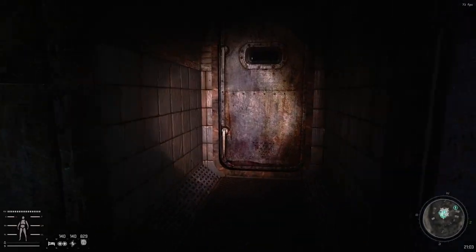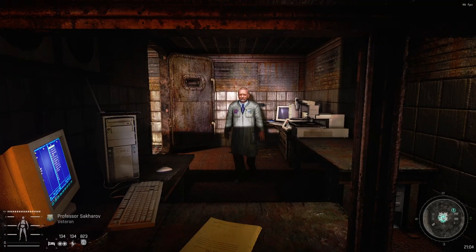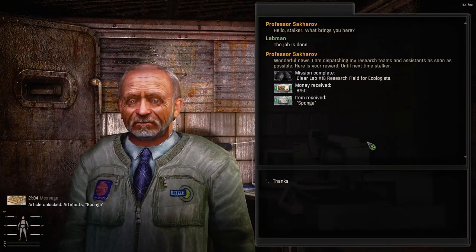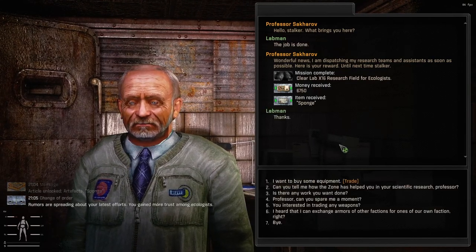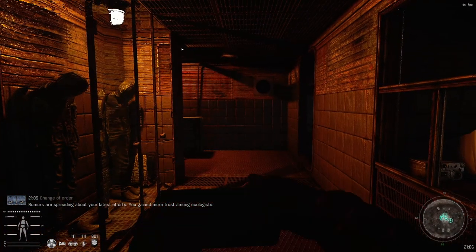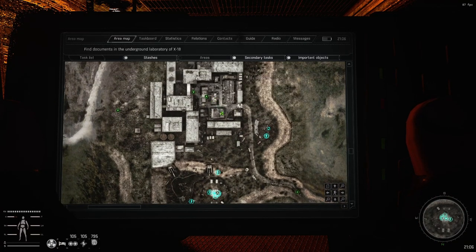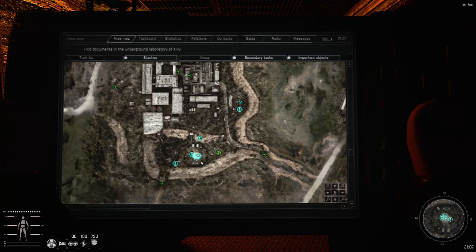We're back in Yantar and we're just going to turn the mission in to Professor Sakharov. We were very lucky — this run we didn't meet anything too bad. The job is done — 7,000 rubles and the sponge, which is kind of disappointing. But it is fun running a second time through the lab. From what I read in the patch notes, if we go again to the labs we cleared with the secondary mission, we will start meeting ecologists in there, which is pretty cool.